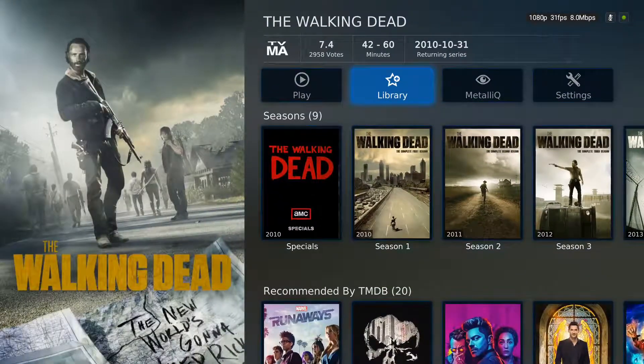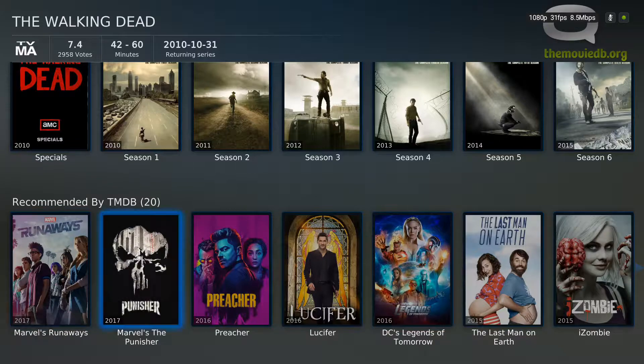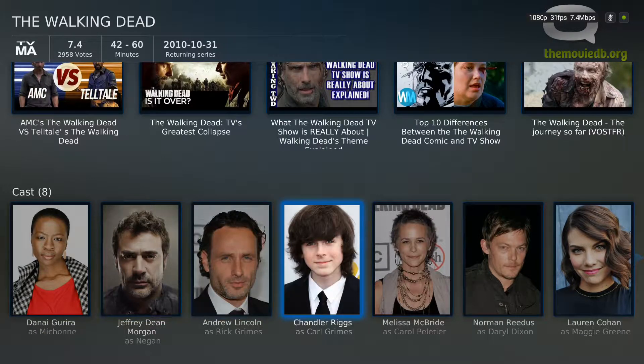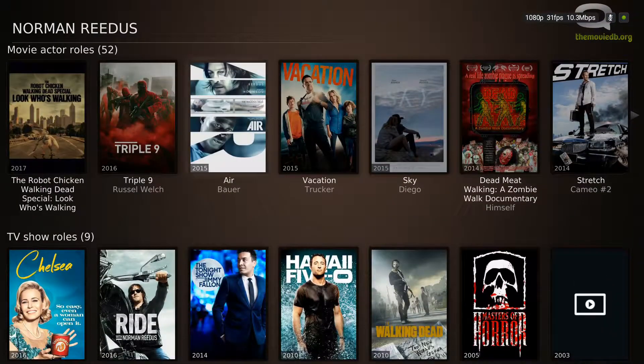Let me show you how you can use this and get the most use out of it. If you scroll down, you'll see the recommended section. These are all the shows that other people have liked that also watch what you are adding to your DVR right now. So you can click on these shows and there's a good chance that you're going to like them too. You can also, if you're a fan of one of the actors or curious about something else they've done, you can click on them and click show actor information.